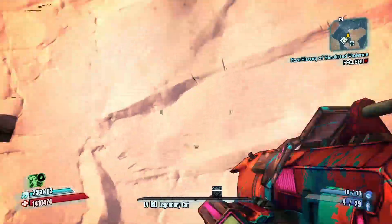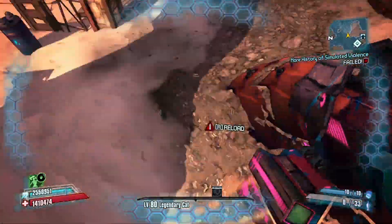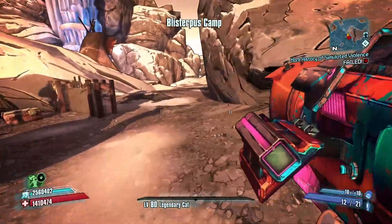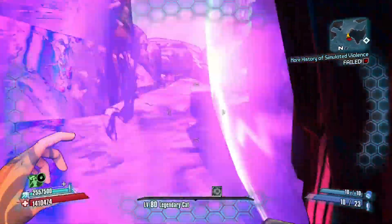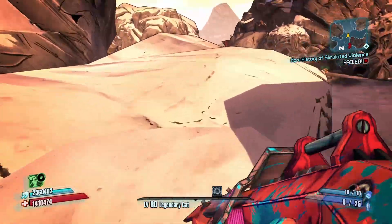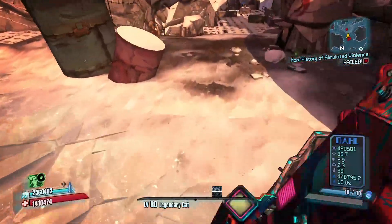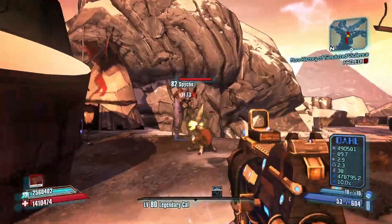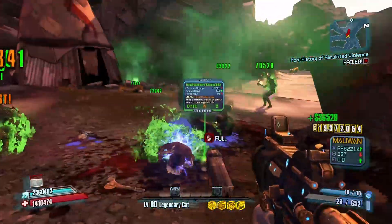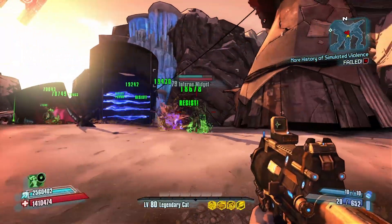We didn't get anything good. I'm not sure if this skip is faster or not, but it's a little something different because you get that red chest. There he is — that's who we're going for: the Spyco, which is a mixture of Spider Ant and Psycho. Looks like we didn't get anything so I'll cut and come back when the Spyco does drop something.